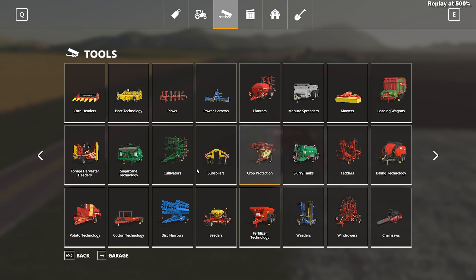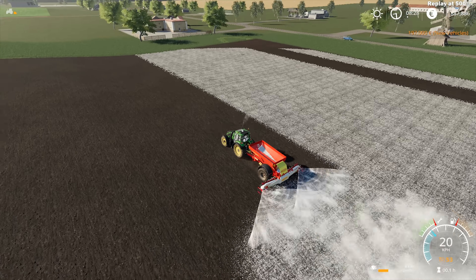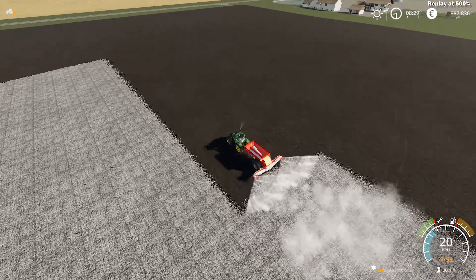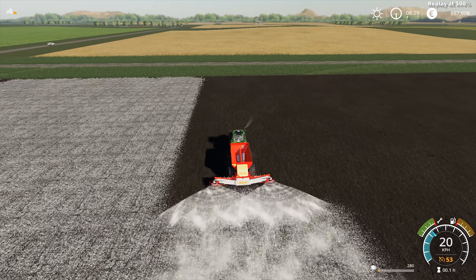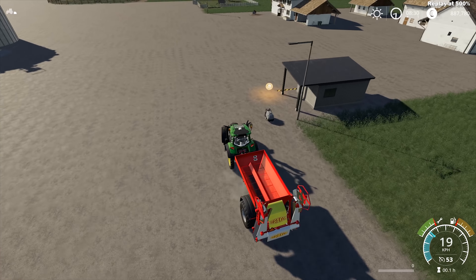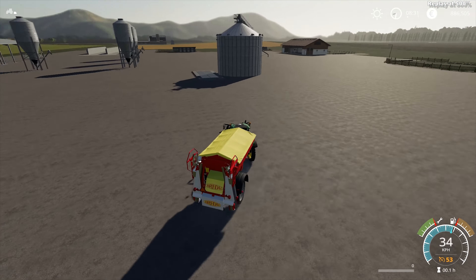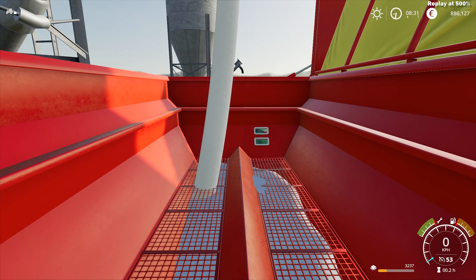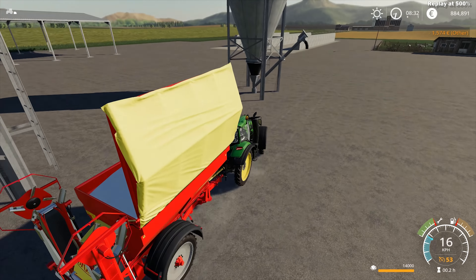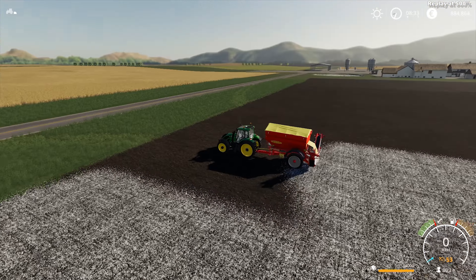I saw on the minimap that this field required lime, so that's what I'm doing right now. Lime is quite cheap as opposed to solid fertilizer, but on the other hand it has a much higher consumption rate. It looks like the lime I bought won't be enough, but thankfully I also have a station for lime so I don't have to buy it in pellets. I decided to get the next two upgrade tiers for capacity on this solid fertilizer spreader, along with the spreading disks upgrade which increases the working width.